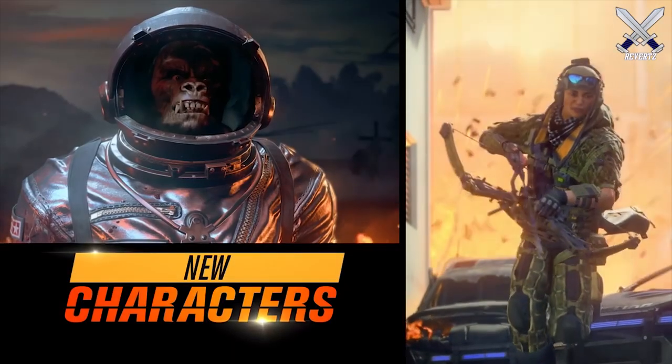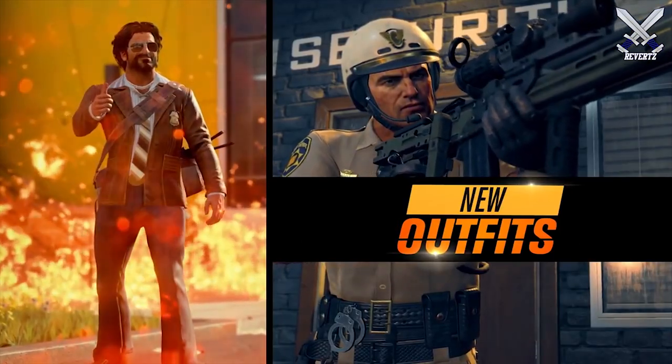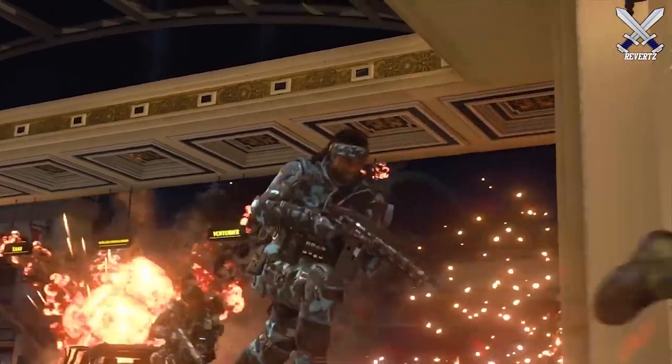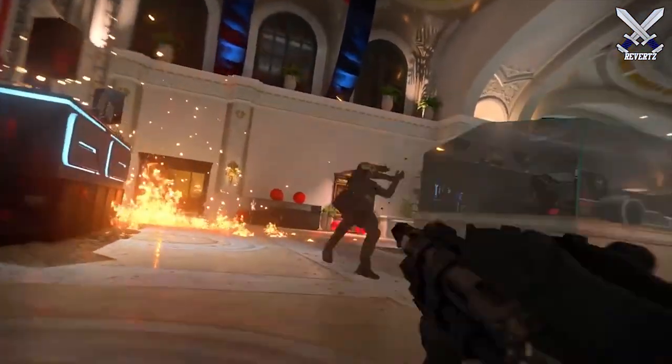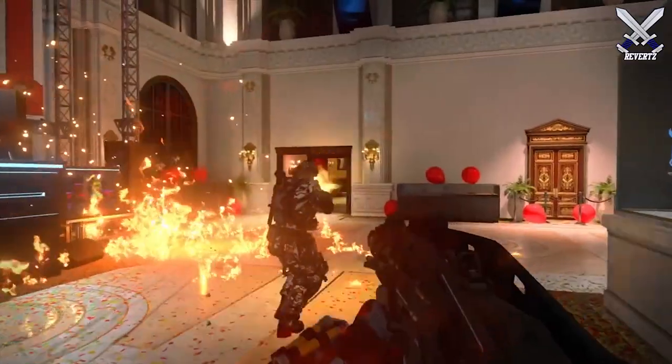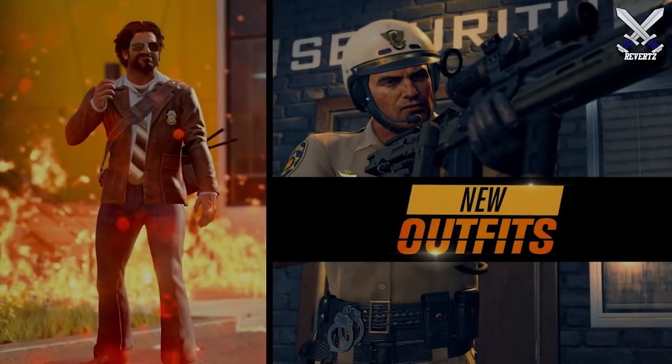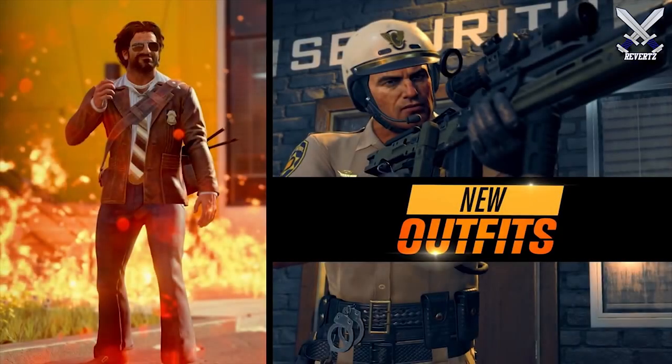We also have a few new weapons — we can see them towards the very beginning of the trailer and get gameplay of one later on. It appears to be a SPAZ-12 shotgun, as it closely resembles it. The next one is a hammer melee weapon, and then I think the one next to it is a .44 Magnum or some sort of revolver. The last one looks like some sort of AR I've never seen before in CoD history.